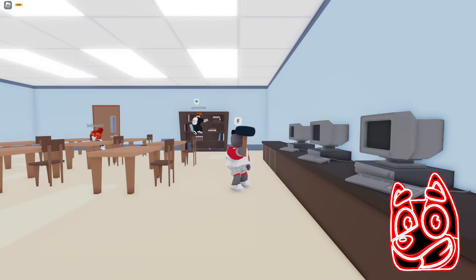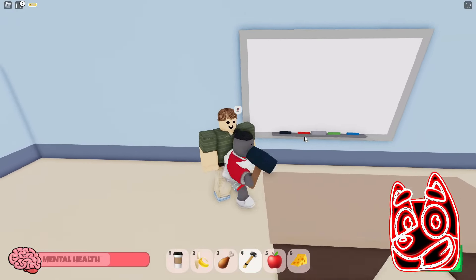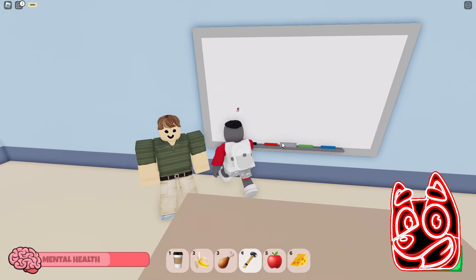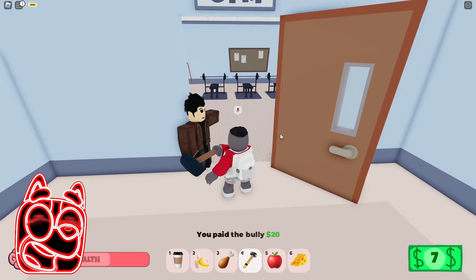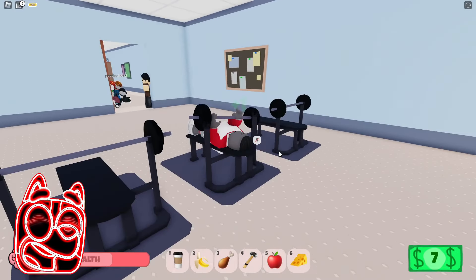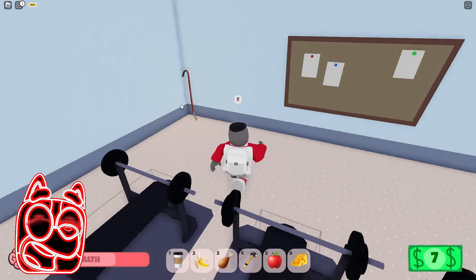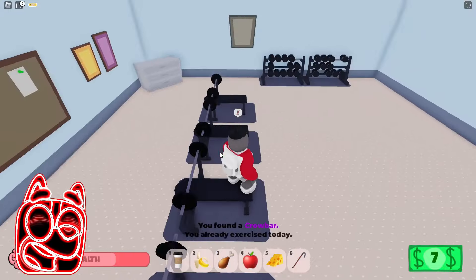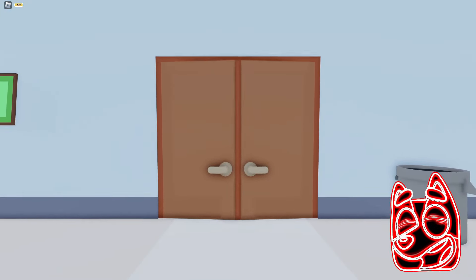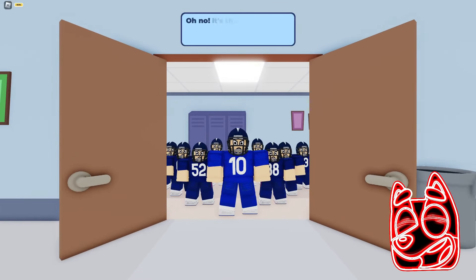So now we need to wait until the computer class is over and then we'll go straight to the gym. Finally, we can pay him this money — although it seems to me that it is unfair that we should pay him money because this guy absolutely does not deserve it. It seems that with the help of these simulators we can restore our mental health, and there is also a crowbar here that we just picked up. Wait, what's going on? We're sitting in the cafeteria right now and someone is really actively pounding on the door. Wow, just look — it looks like a football team and they look really angry. Apparently they want to beat us up.